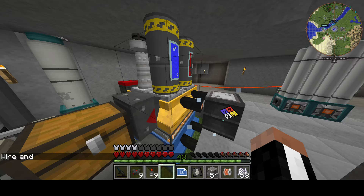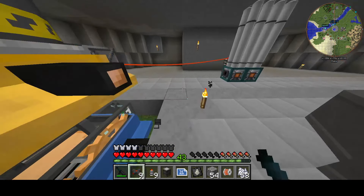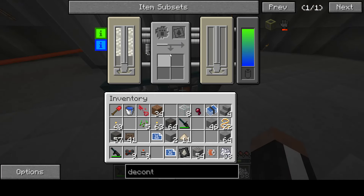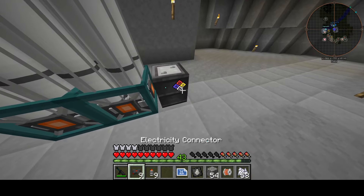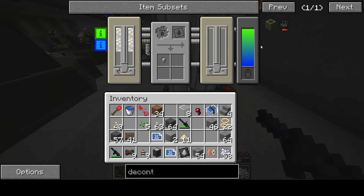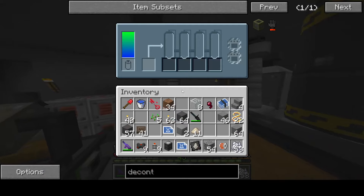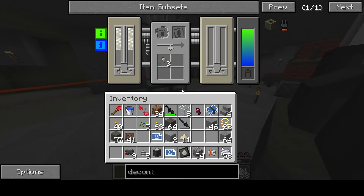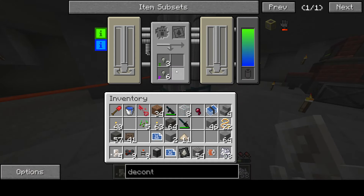Let's see if we got our hexafluoride done. The hexafluoride process actually gives you the sulfur back, and you can just reprocess the sulfur through the process again. That gives us our fluoride back — I don't think there's any loss in your fluoride — and we're getting uranium-238. This is going to cost a bit of energy since these machines take a bit more than the centrifuge, or maybe the same amount — there are two of them running, like having two centrifuges.